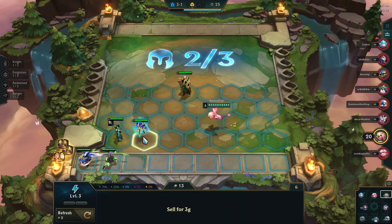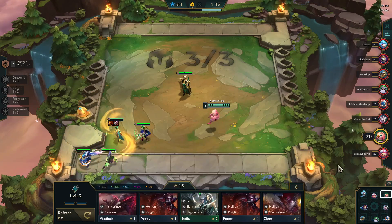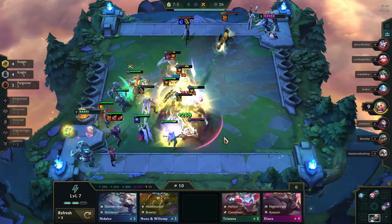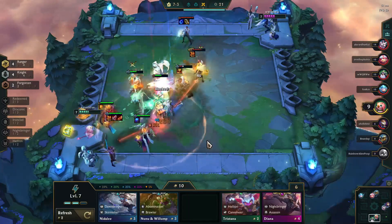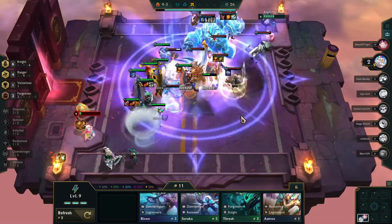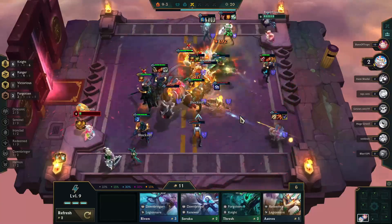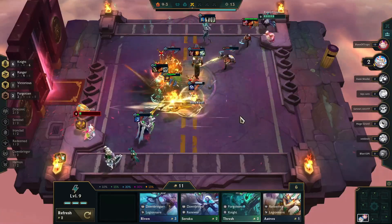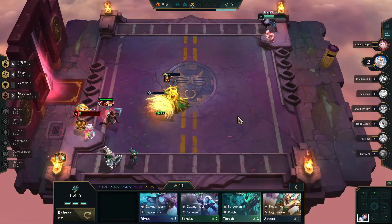But if you get damage items like Deathblade and Bloodthirster, definitely put them on and go for it. In a perfect world, I want to get those items onto a 2 star Aphelios — Rageblade, Bloodthirster, and Deathblade. Aphelios will do a ton of damage, especially with his ult when he's able to hit multiple targets. You don't absolutely have to rely on Aphelios. Action also makes an excellent carry if you get him later in the game, or if you happen to get a 3 star Vayne, she will do a fantastic job. Look for Rageblade and Runaan's Hurricane to put on Vayne.